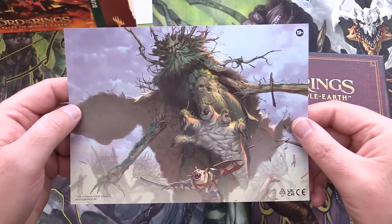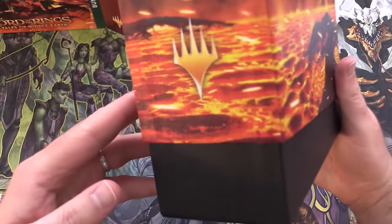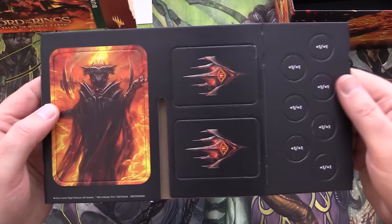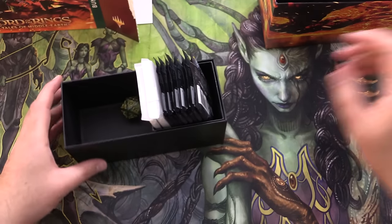So we've got a tree there - the Ents, from what I recall. We've got the ring being thrown into the lava, and yes, the notorious One Ring is in this set. Here we've got some cool dividers and counters. Excellent. We'll set that stuff aside.